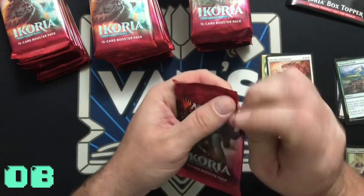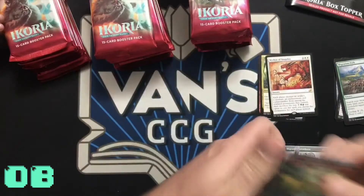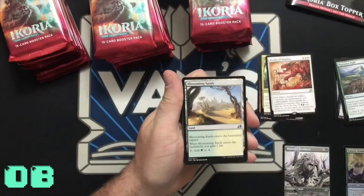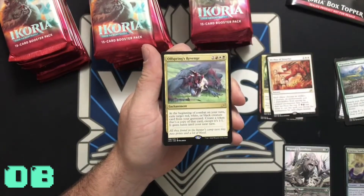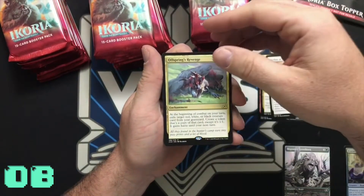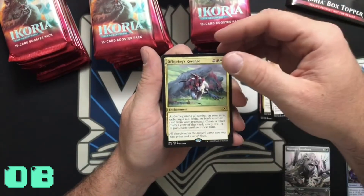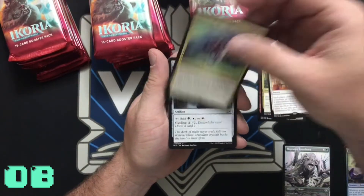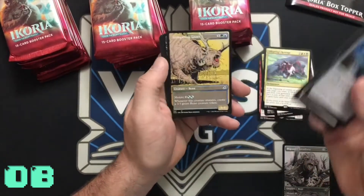I thought it was really neat in this set — I saw some people opening on YouTube where they actually have extended artworks in regular booster packs. Offspring's Revenge: at the beginning of your combat on your turn, exile target red, white, or black creature card from your graveyard, create a token that's a copy of that card except it's 1/1 and gains haste. Kind of good, maybe. Oh, another Showcase!